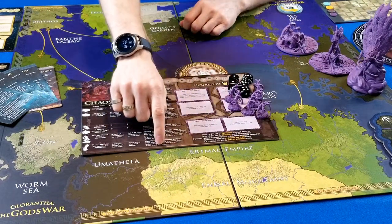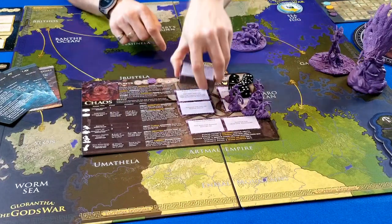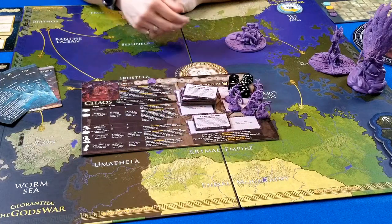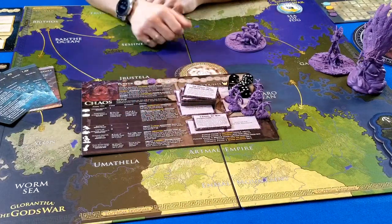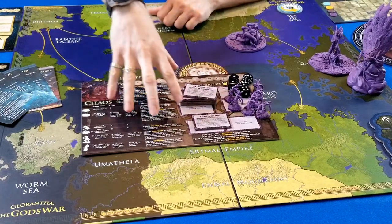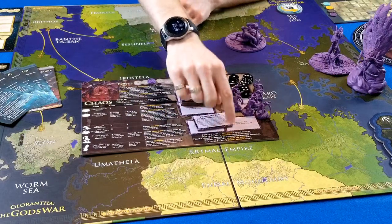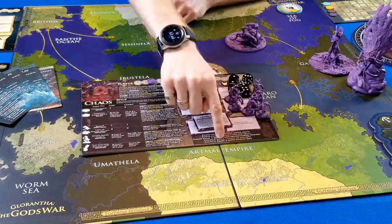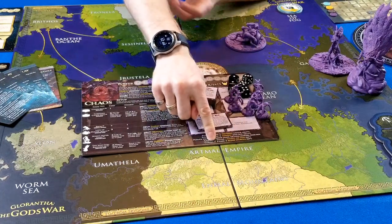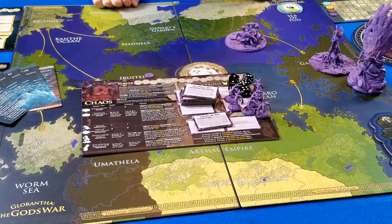Every faction also has special abilities based on gifts. The board tells you which specific gift affects which ability or creature. Once you have that gift in play, it creates differences and gives you extra powers. These are just helpful reminders as you learn the game. Understand that certain gifts and powers come into play at certain phases of the game. That is your faction board.